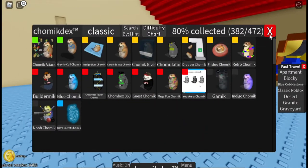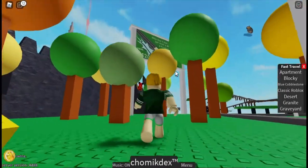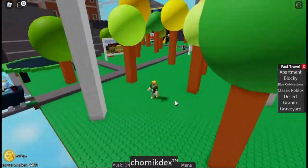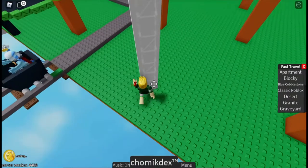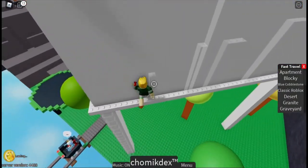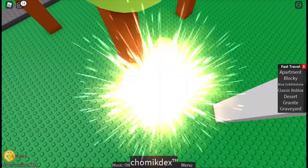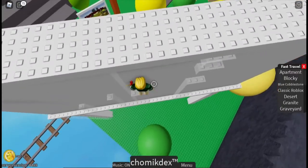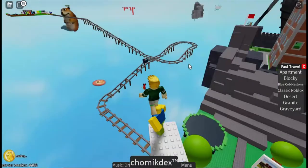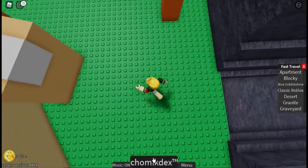Next one is Frisbee Chamek. You wanna go over here — Frisbee Chamek is right up there in the air. You wanna climb up this sign thing and then jump up here. Once you're up here, there's a noob throwing a Frisbee, and you can just jump for it and then TP back or just die.